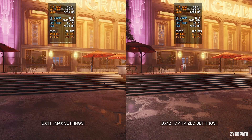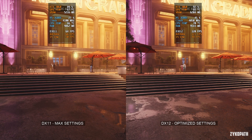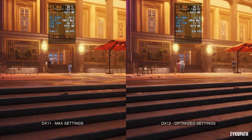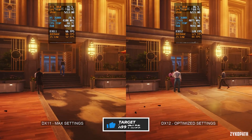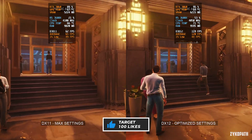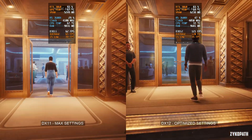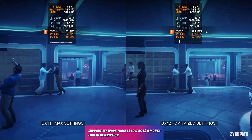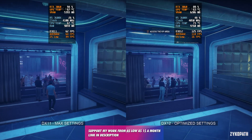After using my optimized settings and the hidden DirectX 12 tweak, we can see that performance has doubled. How is this for a very limited and unscalable game? This is why you should subscribe to my channel, so you can always be rest assured that you will have the best performance on your system.